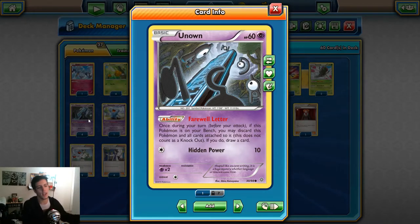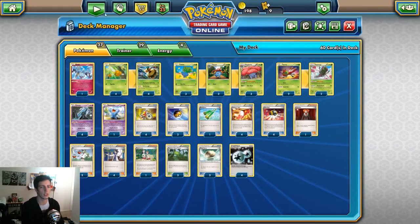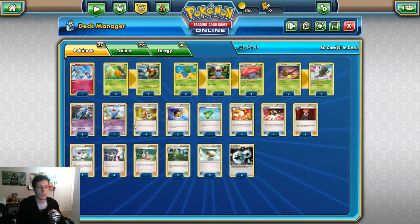We run four Unown, which is pretty standard in Vileplume decks. Farewell Letter: you put Unown on your bench, discard it, and draw a card. It gets more Pokemon into the discard pile and can still be used when Vileplume is out to keep the deck running. We also have one Wobbuffet - as long as it's your active Pokemon, each Pokemon in each player's hand and discard pile has no abilities except Psychic Pokemon. So Unown still works, but Vileplume's ability won't, so be careful.